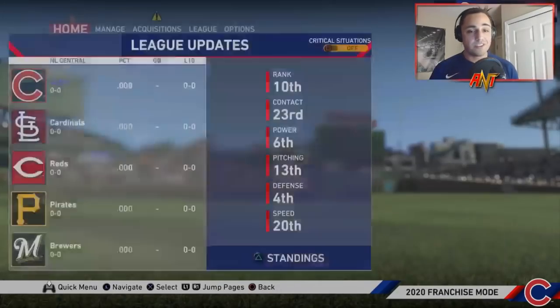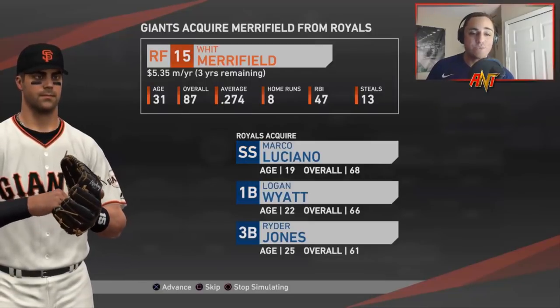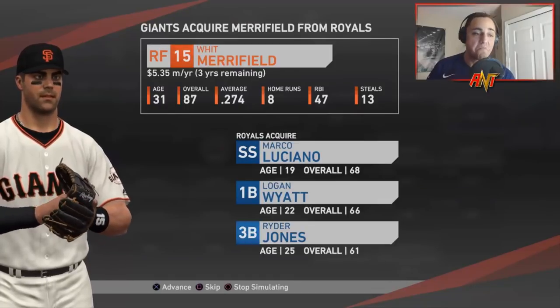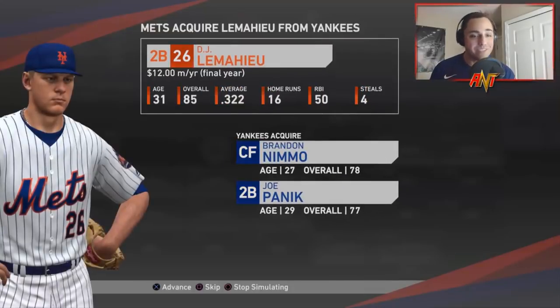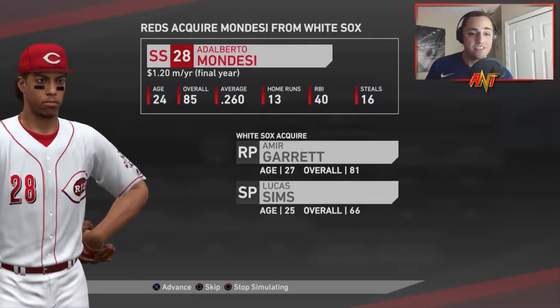Season 2: Anthony Rizzo is going to the Rockies for pitching prospect Ryan Rolison. Whit Merrifield is going to the Giants for Marco Luciano, Logan Wyatt, and Ryder Jones — not a bad pickup for the Giants. Craig Kimbrel is going to the Dodgers for Carlos Herrera and Nestor Cortes. LeMay Hughes going to the Mets for Nimmo and Panik. Mondesi is going to the Reds, traded again for Amir Garrett and Lucas Sims.